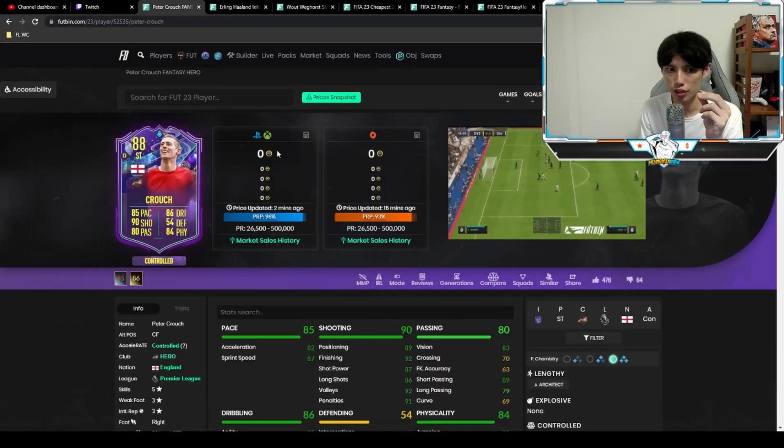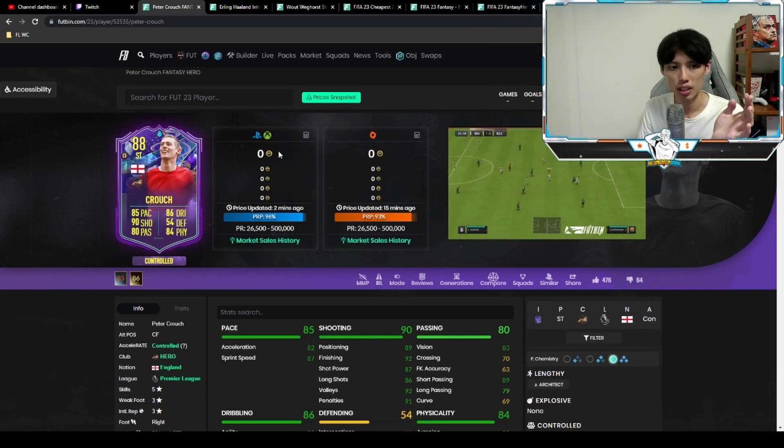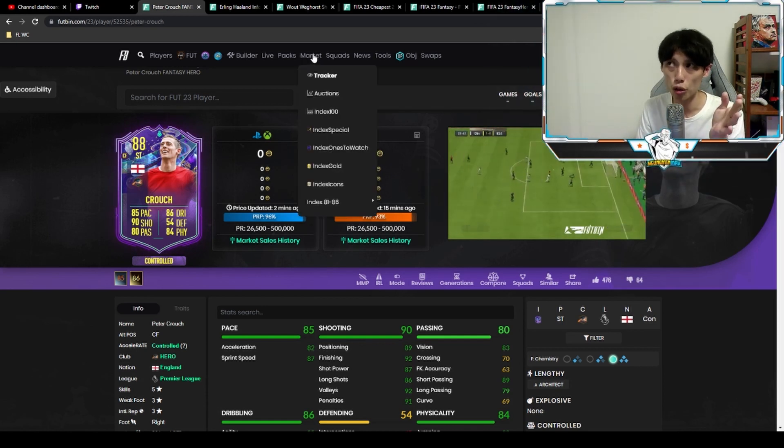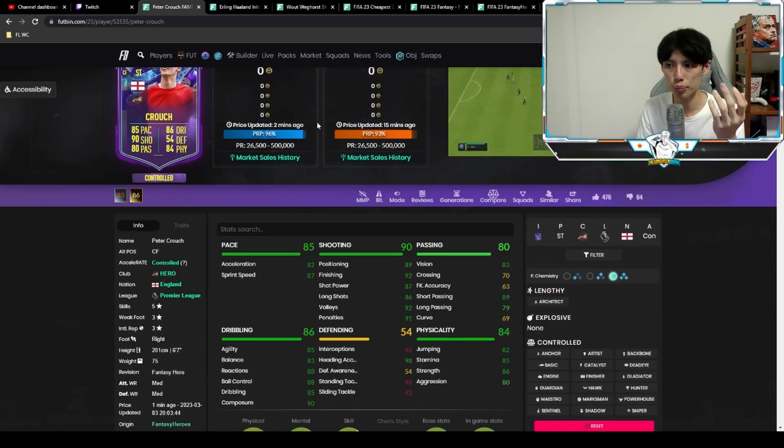So what tier list does Peter Crouch go into? He's going to go into the B — low B tier for me. Just too clunky in the higher divisions when you play against better players. You're going to have lots of defenders on you by the time Crouch attempts to turn.